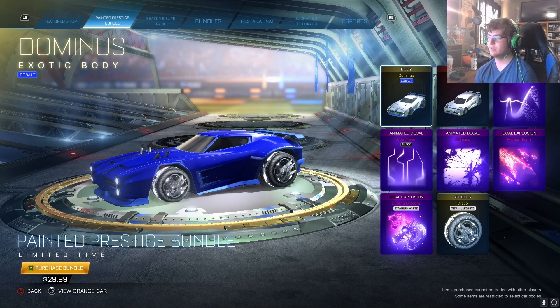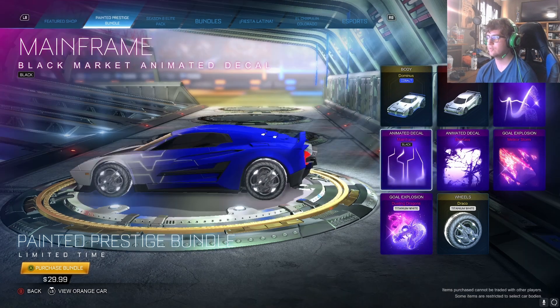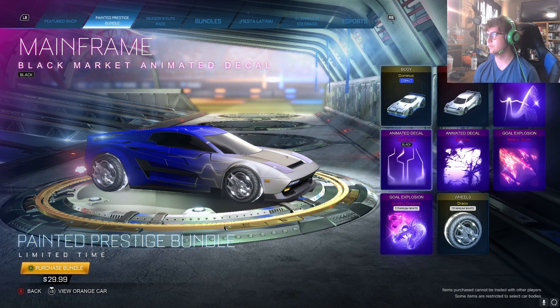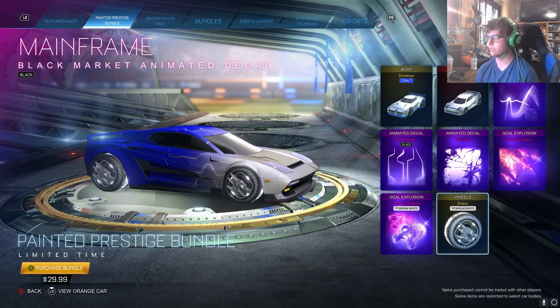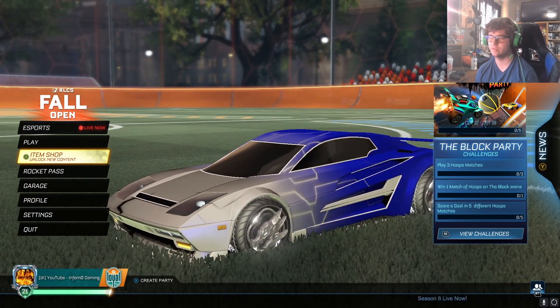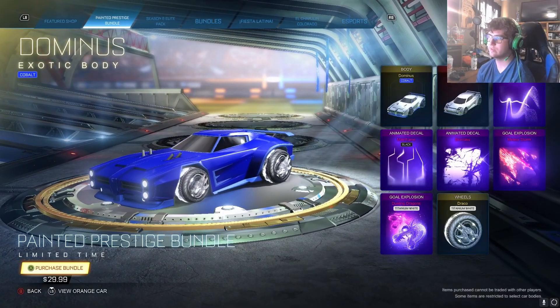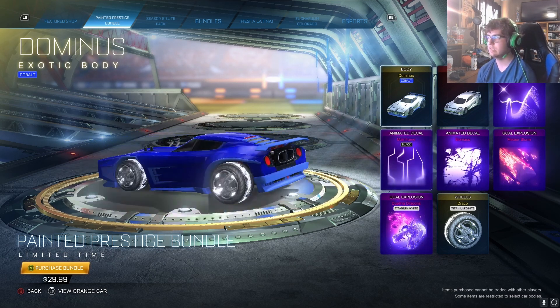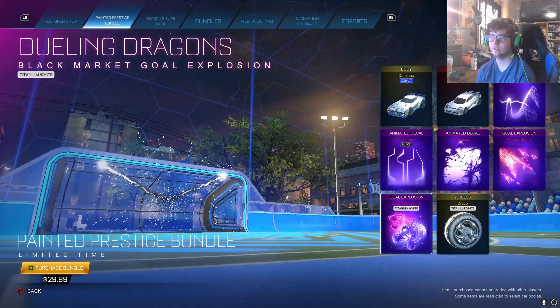Long story short, this bundle is 30 bucks, and there are a lot of really good items in here that combined probably add up to about $100 total. Some of them — if you just wanted, say, the Black Mainframe — it's 1,000 credits, so it'd save you 20 bucks. If you wanted the Mainframe, Dice Show, and Dracos, it'd still be cheaper. Essentially, it just comes down to how big your inventory is. If you have good items already, you don't have to feel obligated to buy it. But if you don't have as many good items, you have the money to spend, and you want all this stuff, then I would definitely say go in and get it.